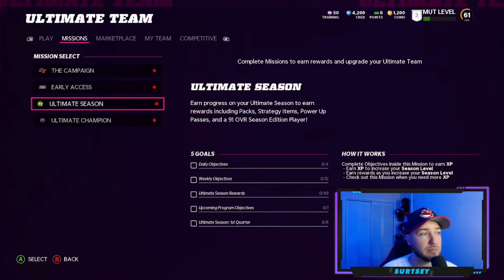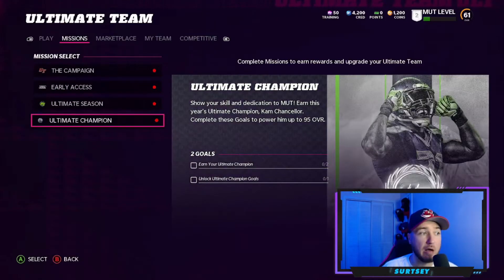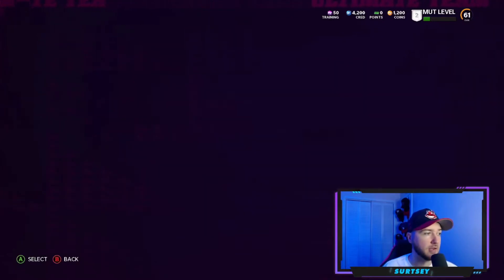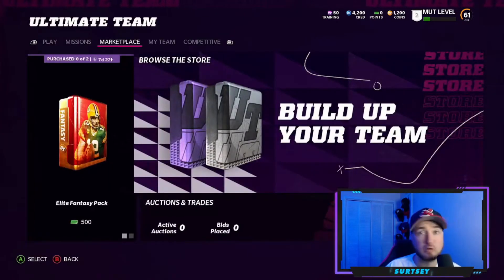We also have the Ultimate Champion mission. This is going to help you earn Cam Chancellor — show your skills and dedication to earn this year's ultimate champion. Complete these goals to power him up to a 95 overall.